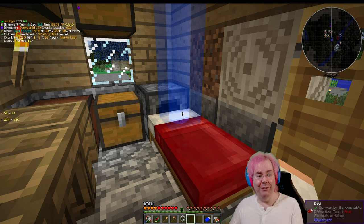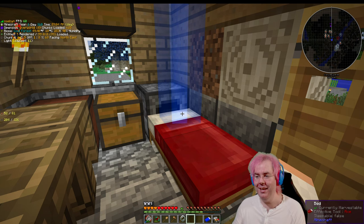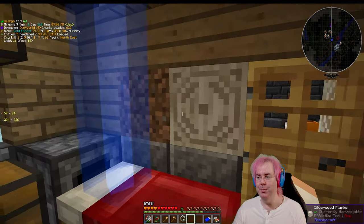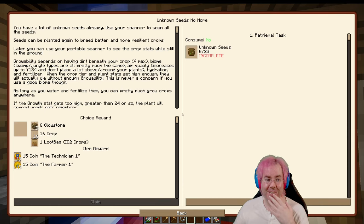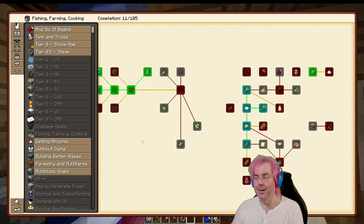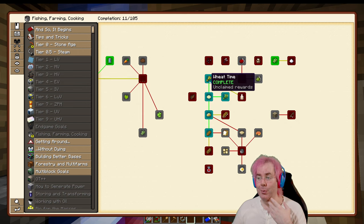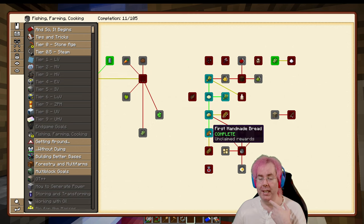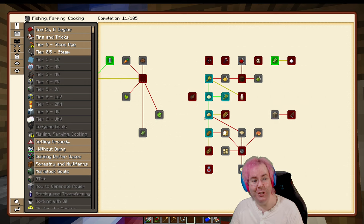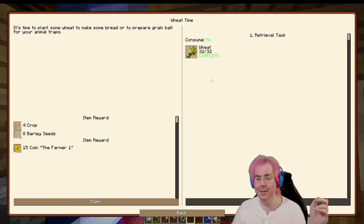That was one thing I really wanted to get going — I did want to do it off-stream. I wanted to share that. Let's look at the quest book. We should look at food while we're talking about food. There's a whole thing about making bread — unlike vanilla Minecraft where you can just take three pieces of wheat and make bread, it's a little more involved in this pack. We get four more crop sticks — let's claim these rewards.